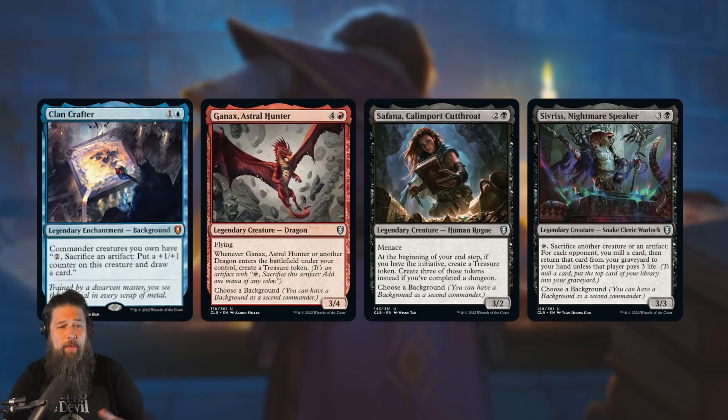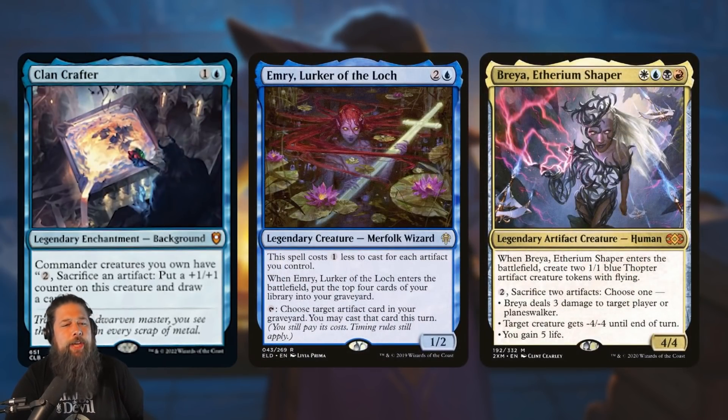Clan Crafter reminds me most of Sai, Master Thopterist. We don't have a card in Magic that just says 'pay anything, sacrifice an artifact, draw a card, put a counter on it' — that hasn't existed before. There are a few other 'choose a background' commanders that can make artifacts: Ganix the Dragon makes treasure tokens, same with Safana, and Sivris cares about sacrificing artifacts. I think you can also play this in the 99 of specific decks — like Emry, where you sacrifice artifacts to get them in your graveyard then recast them with Emry.